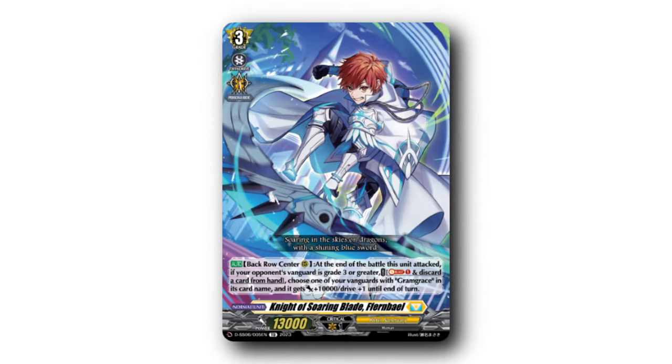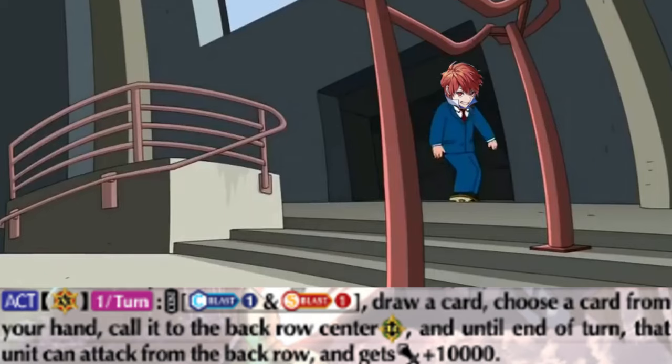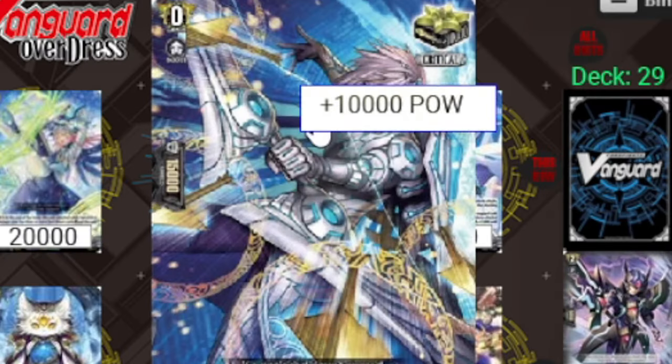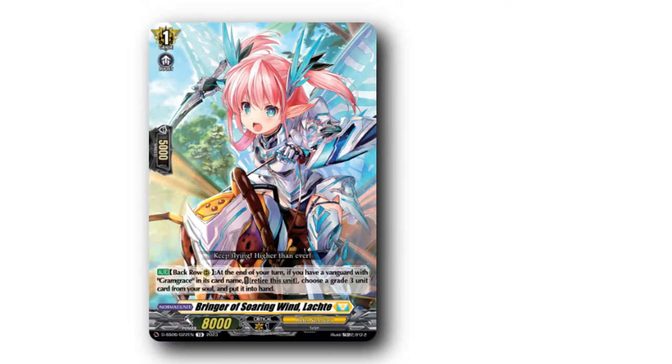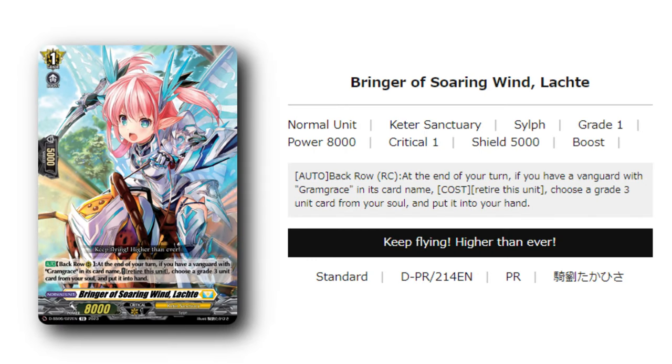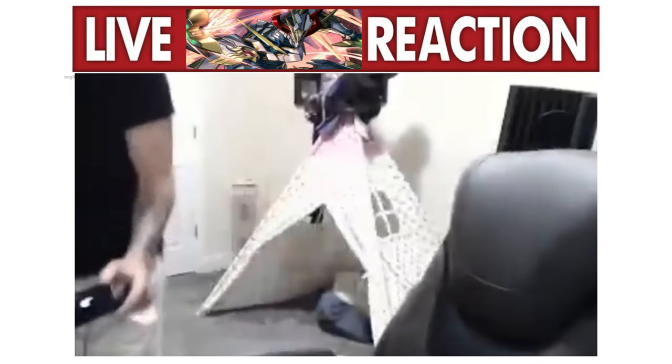While Gramgrace is fairly solid as the main vanguard, the rearguards are what makes this deck shine. Fern Bale is one of the key cards of the deck, and what you'll usually be calling off of Gramgrace's second skill. He's also the enabler of Gramgrace's triple drive, making Gramgrace more threatening both in power and sacking the hell over your opponent. Lashay is a consistency booster that allows you to toolbox your soul from turn three onwards, able to grab any grade three from soul — recycling both Persona Rides and Fern Bale.